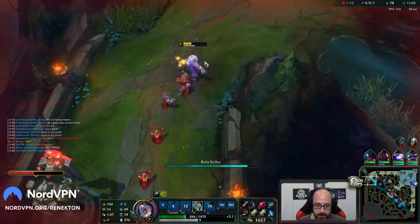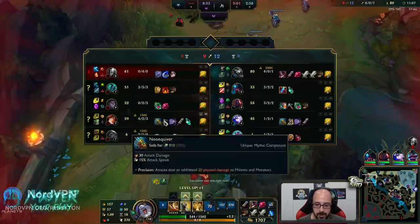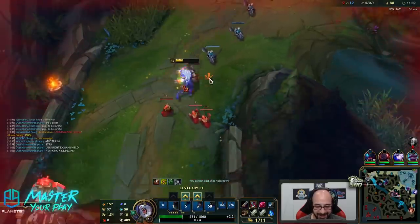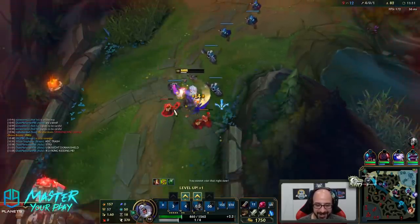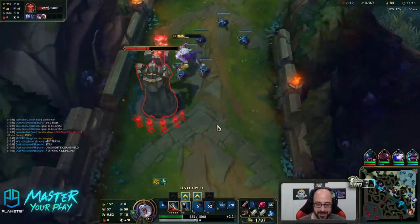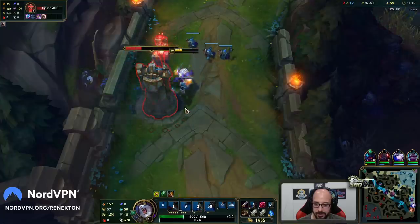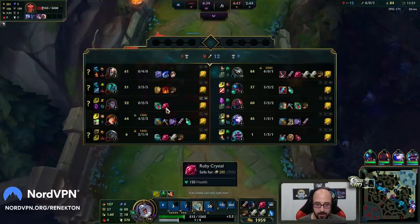ADC trash — you tell him, Braum. You bought door and shield, yeah, you suck. They're flaming each other already. Oh boy. I'm trying to get this. Double Q plus the proc. Oh baby.